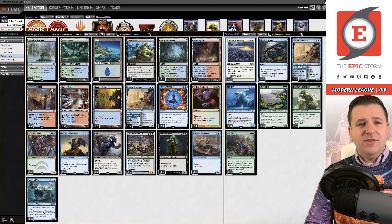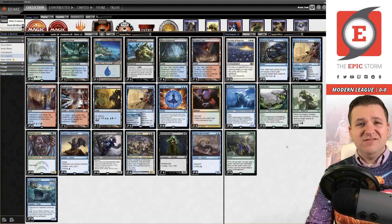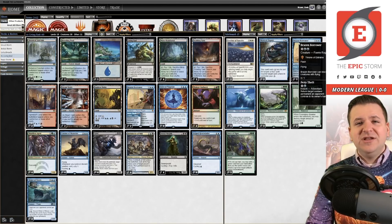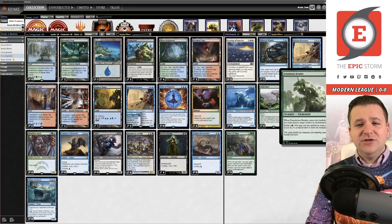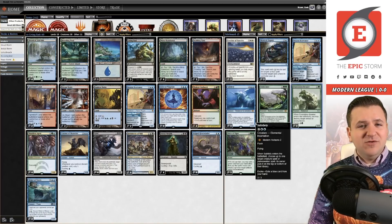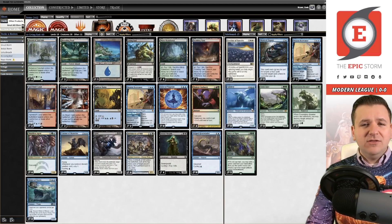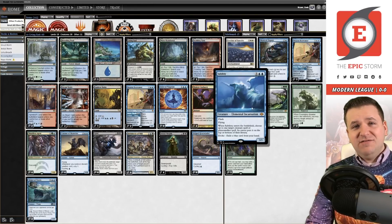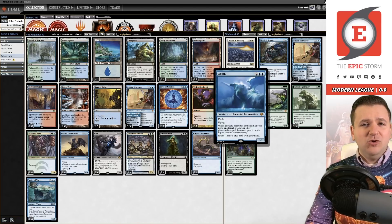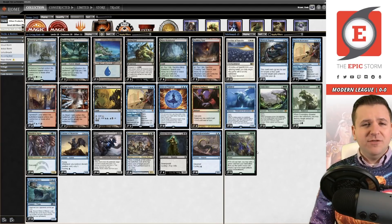Mystical Dispute gets around the Violent Outburst cascade interaction, so that's the big reason to play it — it also stops Teferi, which is huge. Brazen Borrower provides another answer to Chalice of the Void, same as Foundation Breaker, but Foundation Breaker can also come in against Hammer Time to slow it down. There's one sideboard card I'm not super sure about — Subtlety — I'll try to figure out the matchup throughout the league. Endurance is obviously for graveyard decks, and Force of Vigor is for Hammer Time plus other things.